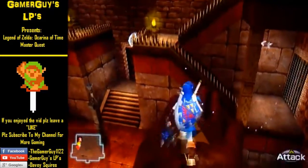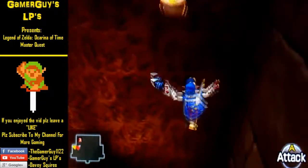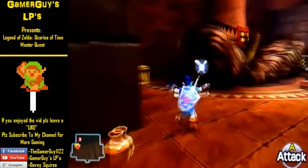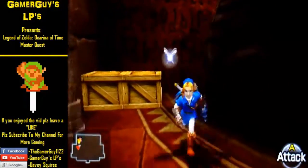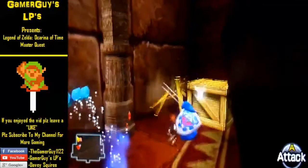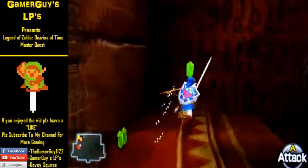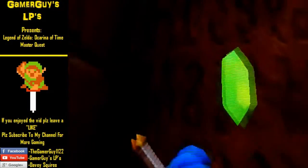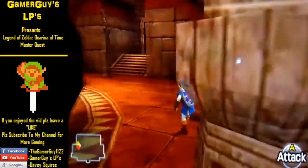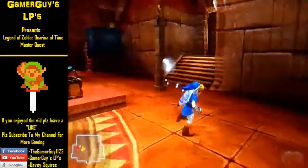That drops a treasure chest back there. Be careful of the Wall Master — those aren't very fun and they can take you away. I'm actually going to defeat this one right now in one shot. Open the treasure chest and that should be five rupees.